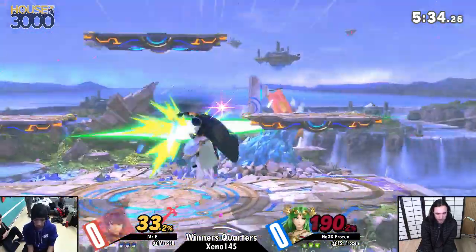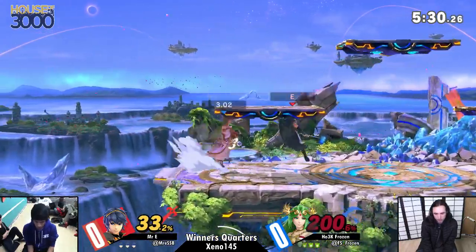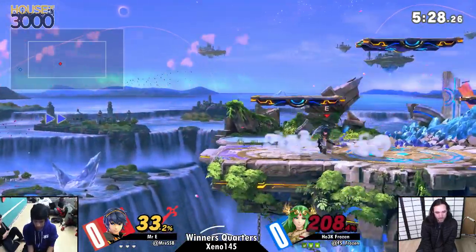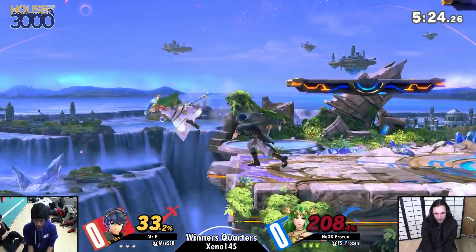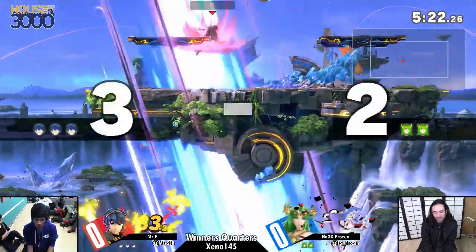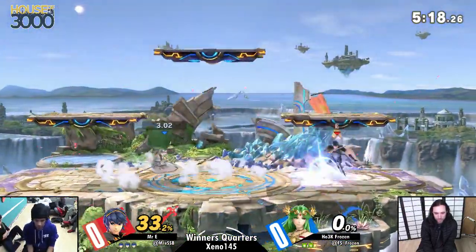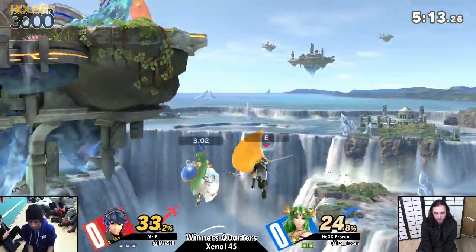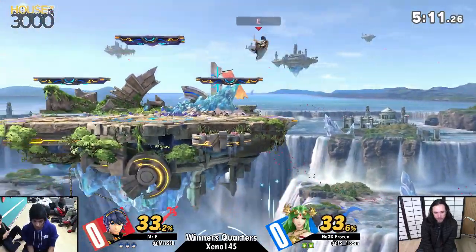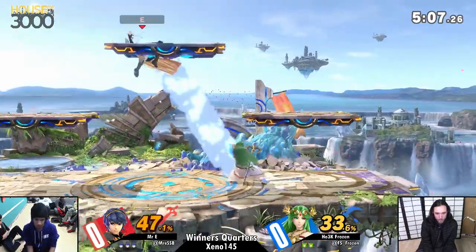And with these ledge traps, he's using F-Tilt to cover get-up and roll, just throwing out these hitboxes to account for anything Frozen wants to do with the platform. Pretty dominant stock right here. EE only taking 33%, and that wasn't even a quick stock — that was a really intricate, exhaustive first stock for him. Really good.